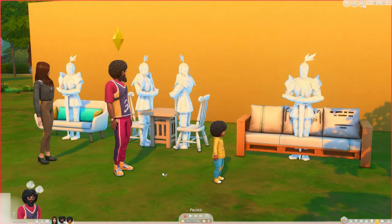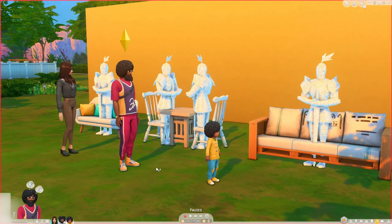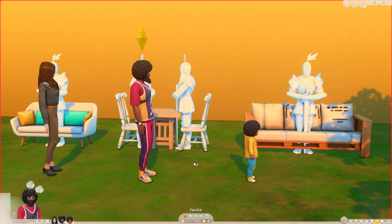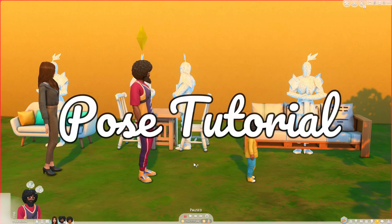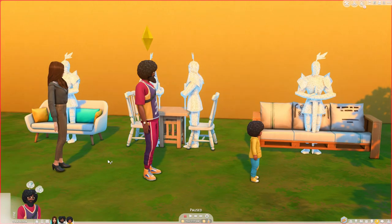Hey guys, it is Miss Simrino. If you are returning to the channel, welcome back, and if you're brand new, I am very excited that you decided to join me here today for one of my very first tutorials. This is something I get questions on all the time because I use poses in my game, especially when highlighting my legacy gameplay on Twitter, but also for creative sim videos and thumbnails. So I thought it would be really fun to do a basic tutorial on where to find poses, what they are, and how to use them.